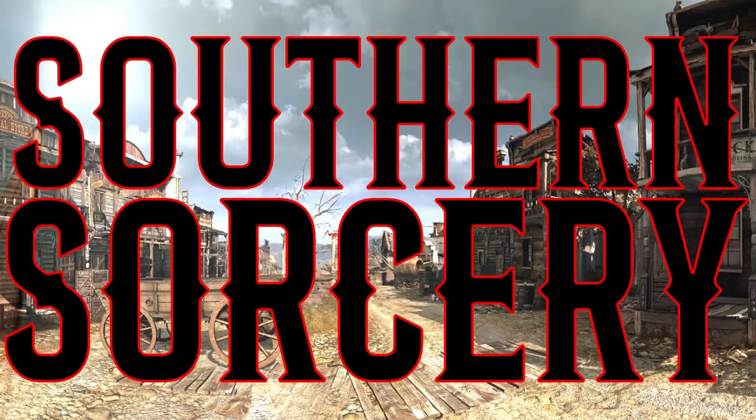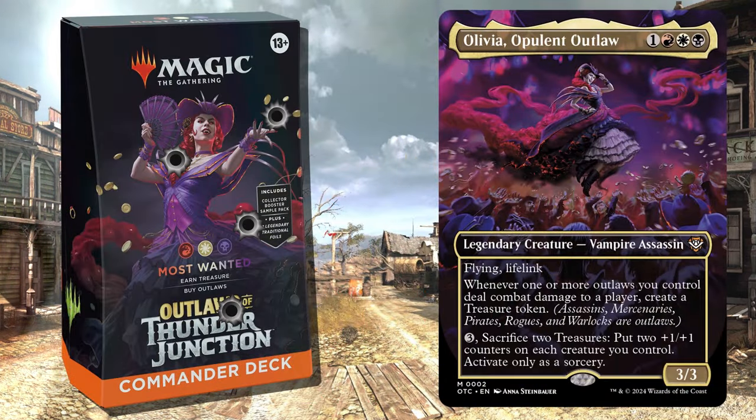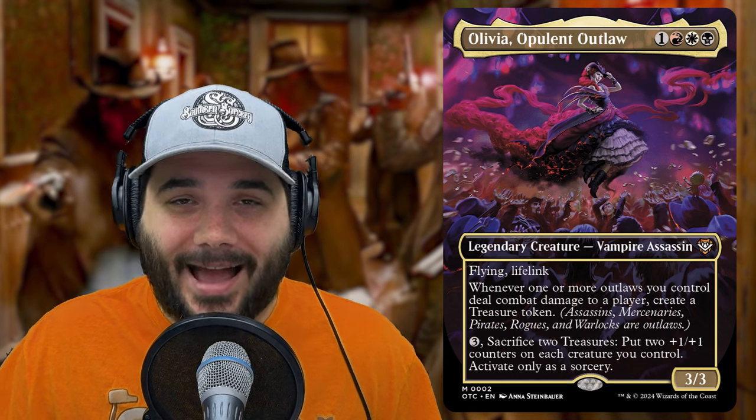Welcome everybody to another episode of Southern Sorcery. Thank you so much for being here. Today we are looking at the Most Wanted Outlaws of Thunder Junction Precon, helmed by Olivia, the Opulent Outlaw.